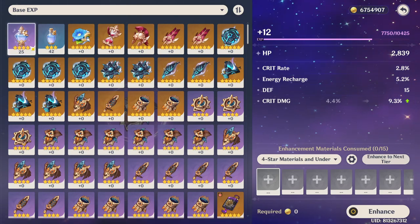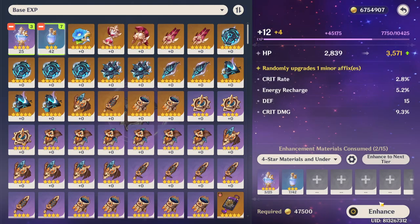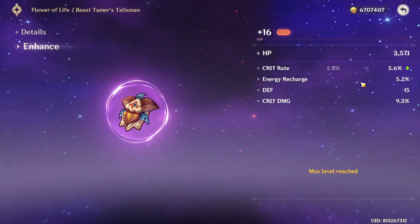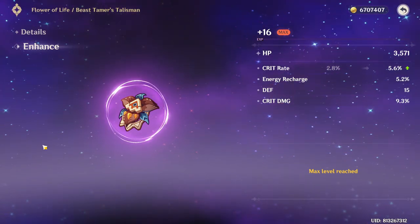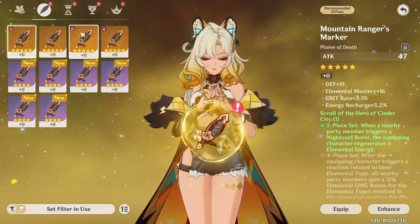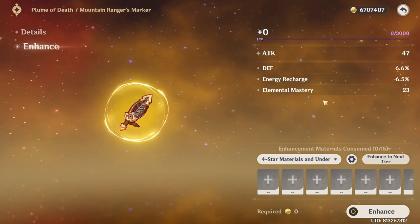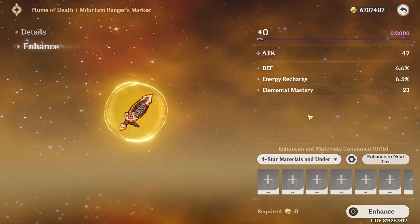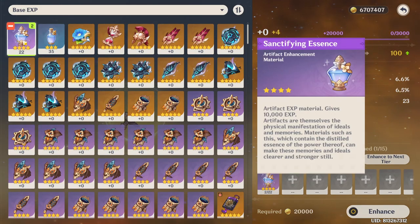Could have been better if it were defense percent though. Hmm, yep, not bad. I believe this will be the last. Okay, so that wasn't bad actually. This is not a bad flower for her, although it would have been better if it were golden — I'll keep it. Next is her feather. We do have this piece for her. I'm hoping it's gonna be crit rate — that's the only thing I want, actually. Let's hope it's crit rate out of all the substats it could possibly go into.